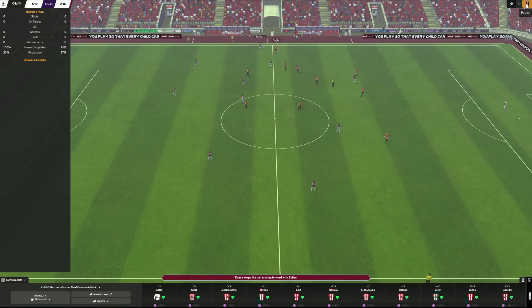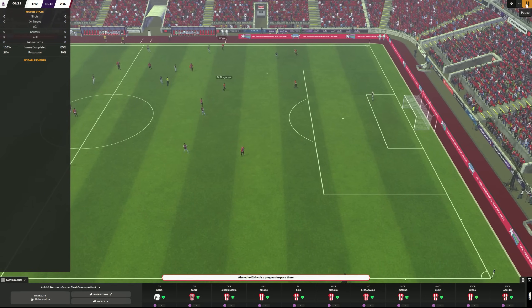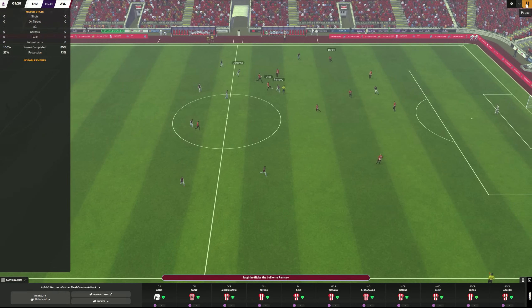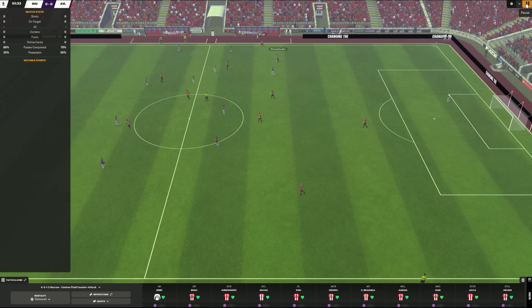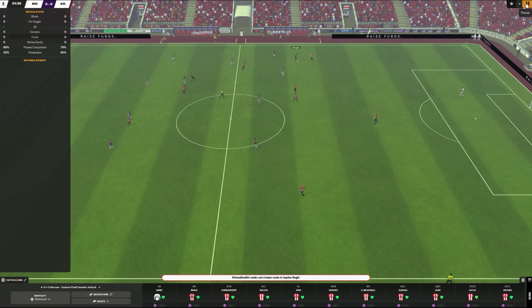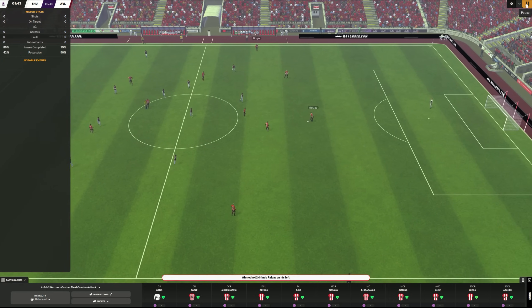That's not really the topic of this video, though — the topic covers more in-match situations like this. Again we start at our center backs, shift it through the midfield, and now our midfielder tries something. We get it back to the defense. He's just looking around a little bit because our tempo is low. Therefore our center back was very happy to linger on the ball a little bit — he's not under pressure.